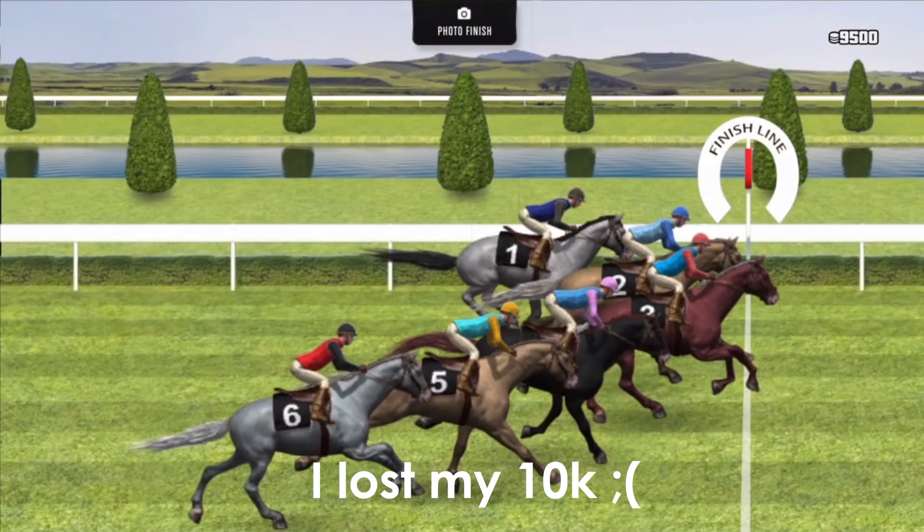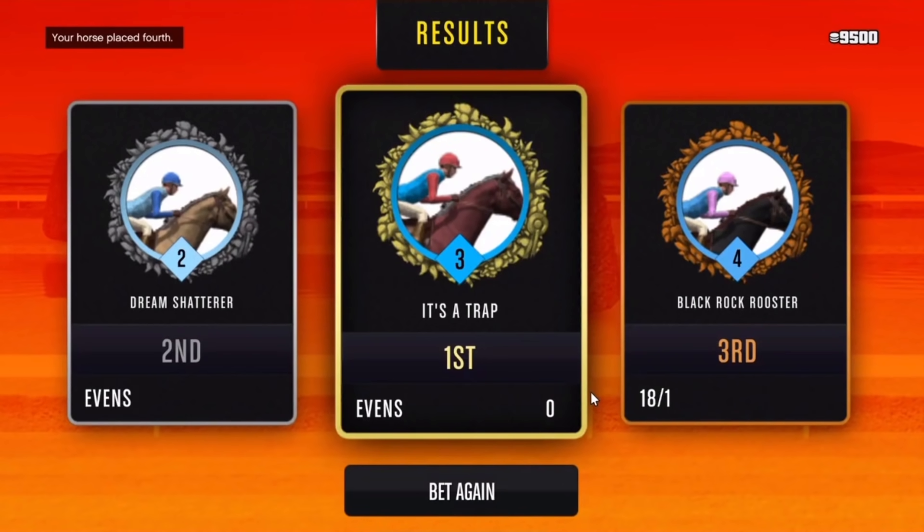As you guys see, I lost my 10,000. When you're about to lose, just restart your game and keep doing the steps — I guarantee you're going to make 100,000 easily, because this game is not going to make you lose every time. Just keep trying different horses, keep betting, and go for that 100,000 mark. If you're about to lose, restart your game — that's the glitch. You can get all your chips back.